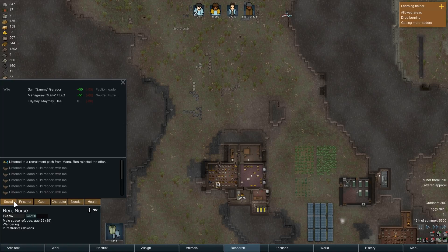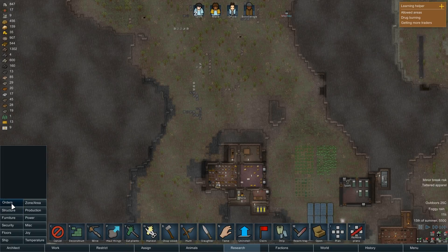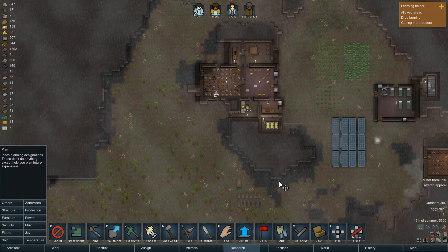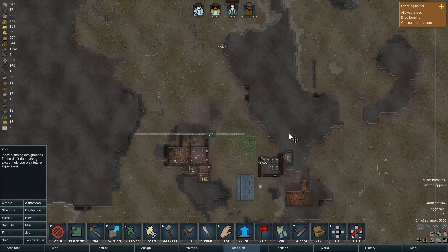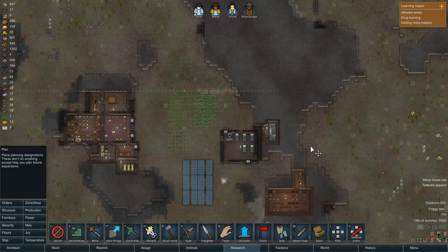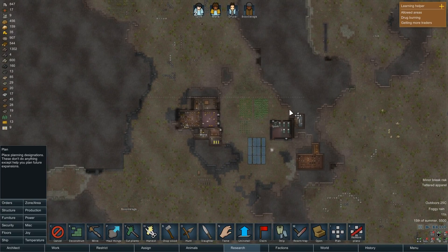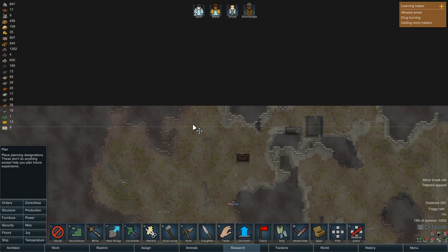But for now, let's start planning. So the plan — placing designations — these don't do anything except help you with future expansion. Right now I've got a little bit of stuff over here and we'll just mark this off basically down here. We've got like all this stuff. Up here above this line is where I'm going to start putting some houses.